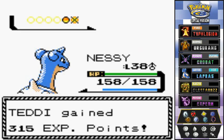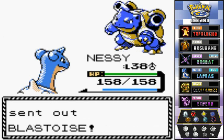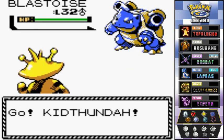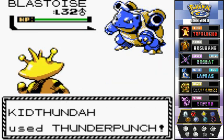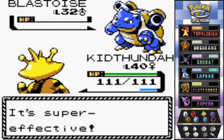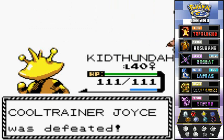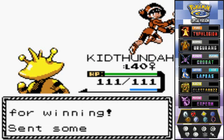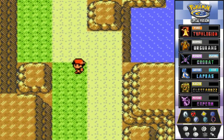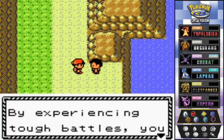Joyce sends out a Blastoise — we switch to Kid Thunder. Thunder Punch for the win — say goodbye to Blastoise! More experience points for everybody, and Joyce is not happy that she lost.